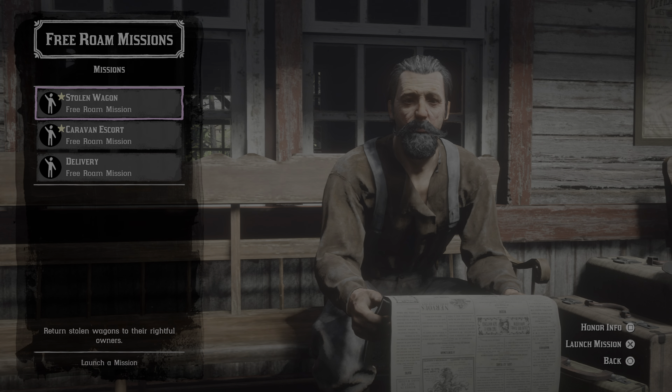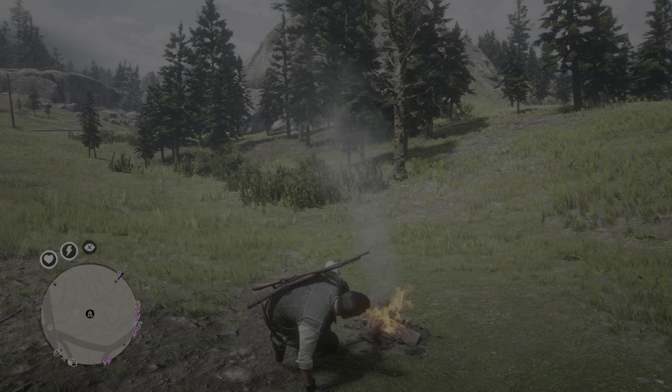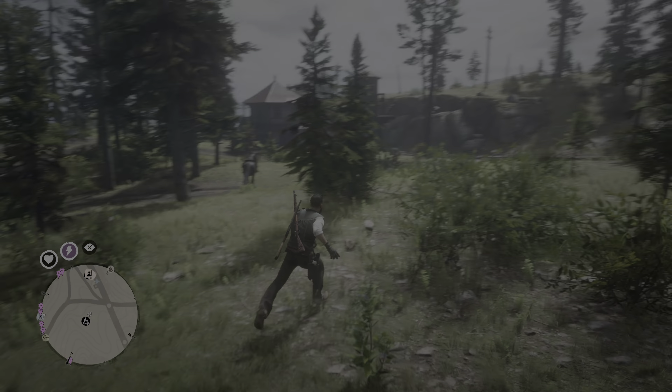You'll come up with this screen. Press Circle to back out, and you should be at your Wilderness Camp. I'm going to leave this camp, and now I'm going to get Ashton to try and shoot me.